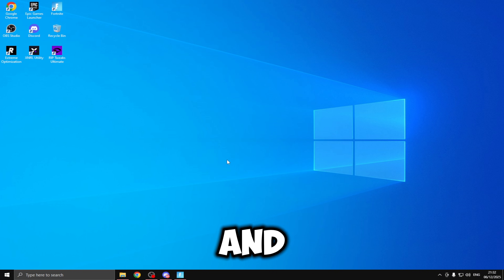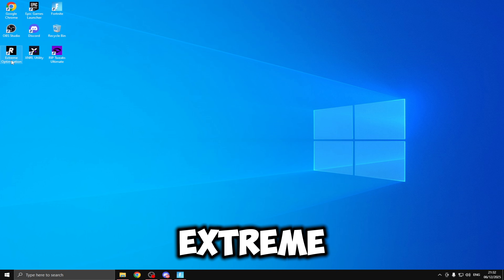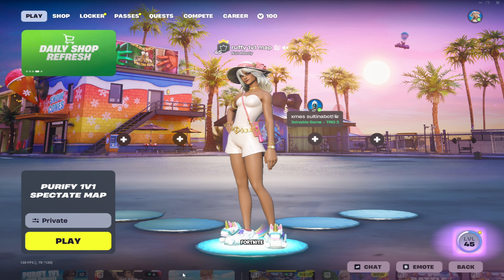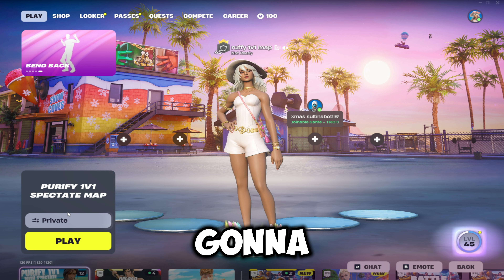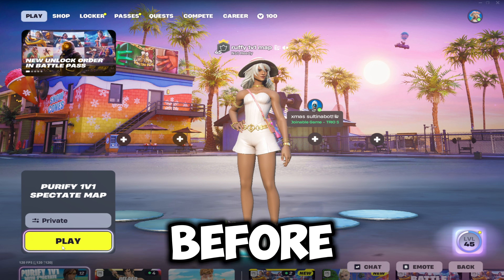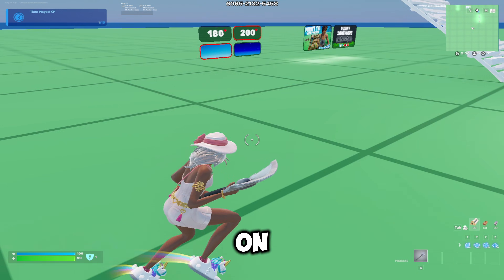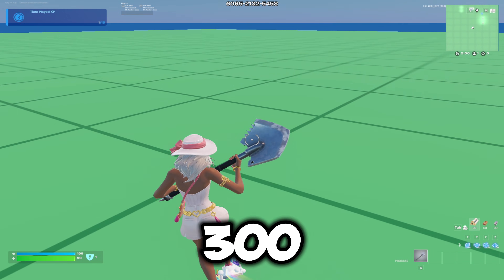I've just factory reset onto stock Windows and created a restore point. I've got Fortnite and all of the tweaking utilities we're going to be testing: Risen's Extreme Optimization Panel, XNRL Utility, and Rip Tweaks Ultimate. I've loaded up Fortnite with Performance Mode enabled and the map we're running benchmarks in is the Purify 1v1 Spectate map. I've loaded in on stock Windows and as you can see in the top right, we're getting about 240 to 300 FPS.